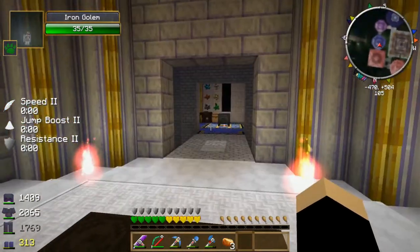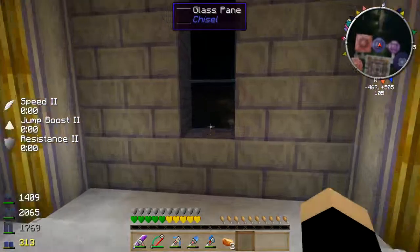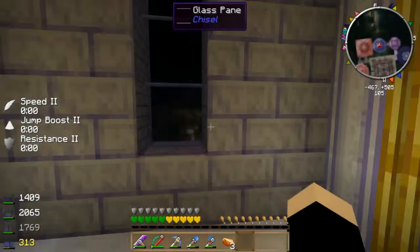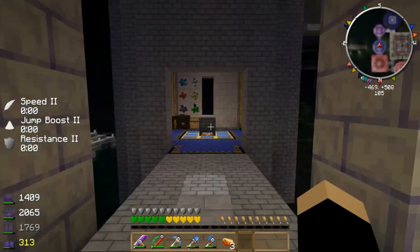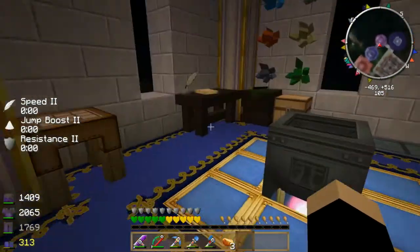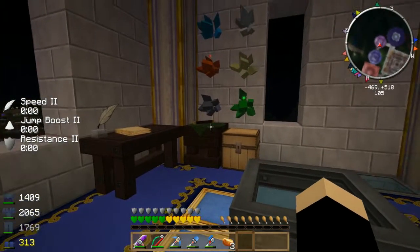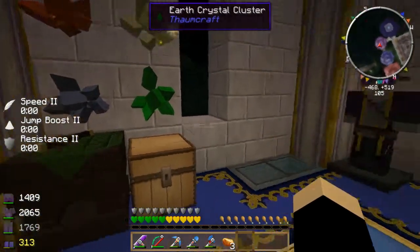I don't know what he does yet — he's new. So this is the wizard's keep. You can see the town a little bit there. On one side is the Thaumcraft magic side — we can look at that first. You've got your cauldron, your research table, and your arcane work table.